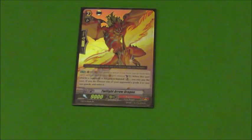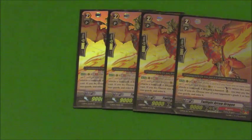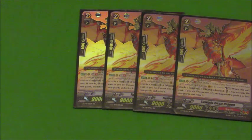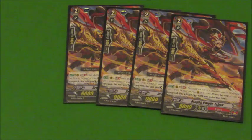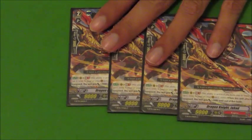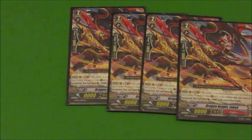Then we run 4 Twilight Arrow Dragon. The skill is at Generation Break 1, when it attacks and it's boosted, you counterblast 1 and you can choose an opponent's unit and retire it. This is good to get some cheap retires and help control your opponent's field. And lastly, we run 4 of the Generation Break 1 12k attackers just for a little consistency. There are some 6k Grade 1s in the deck, and they can even go in front of draw triggers to make some pretty easy columns.